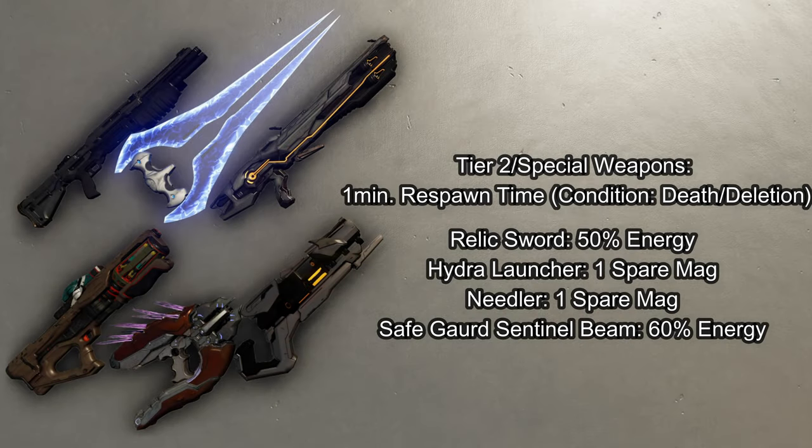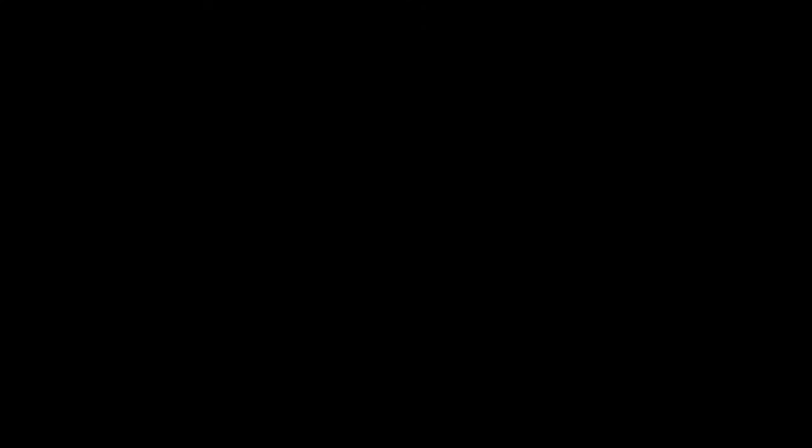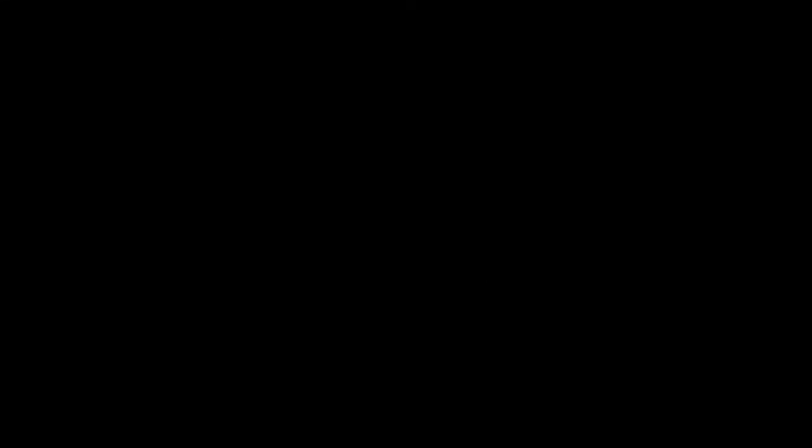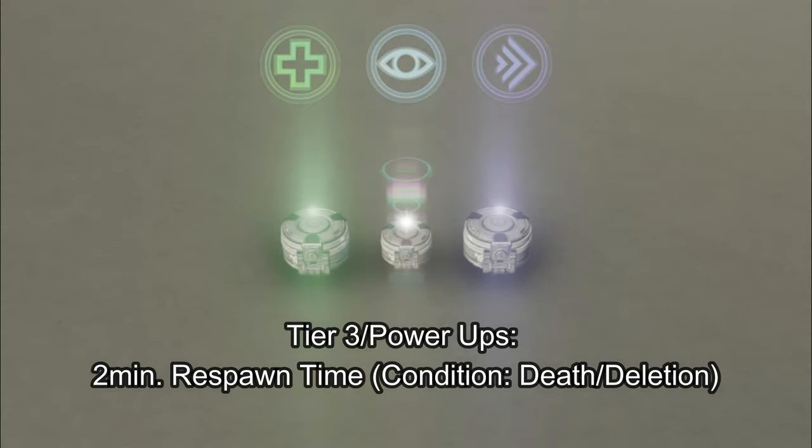Here are the standard Tactical Arena tier 1 loadout weapons as well as their respawn times and ammo capacity. Here are the tier 2 special weapons as well as their ammo and respawn times. Here are the tier 3 power weapons of Tactical Arena. And finally, here are the power-ups.